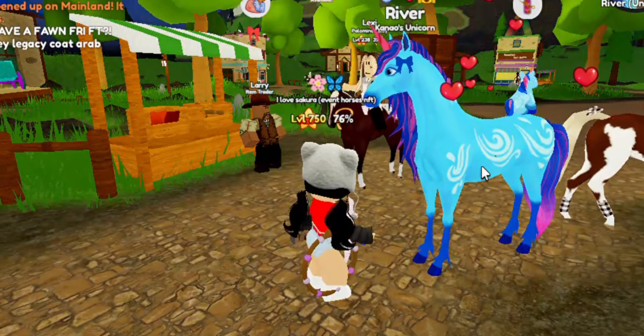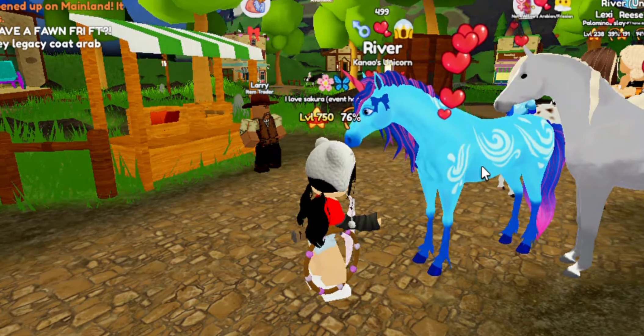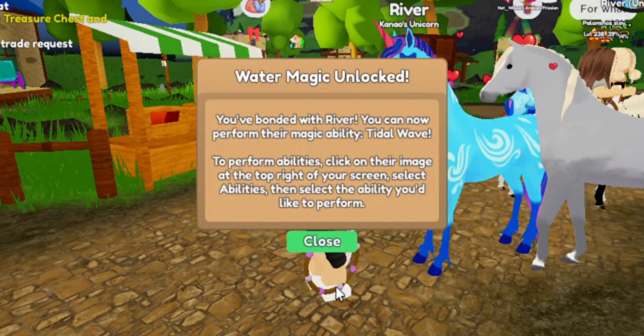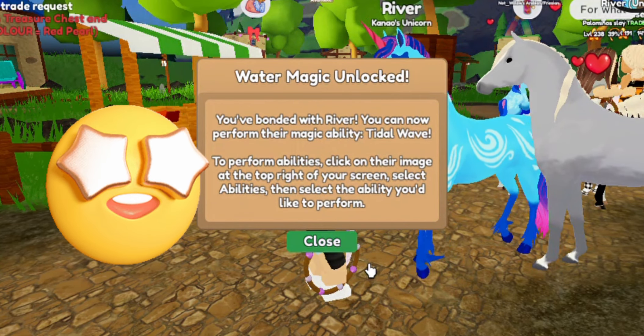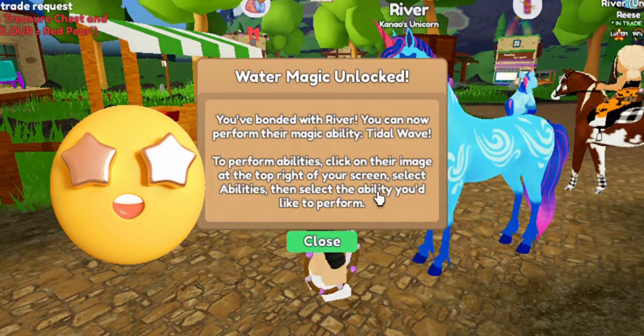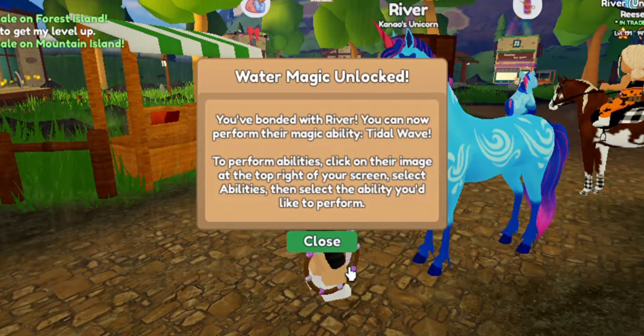Okay, they're almost there. And here we go. You bonded the favor. You can now perform their magical ability: Tidal Wave. To perform abilities, click on their image, tab on your screen, select abilities, then select the ability you would like to perform.